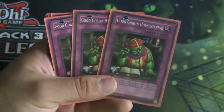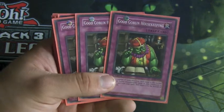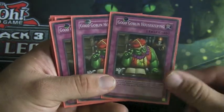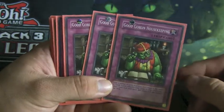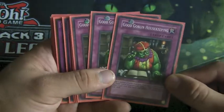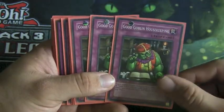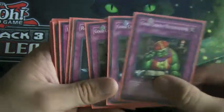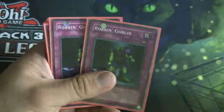Good Goblin Housekeeping used to be limited or semi-limited — I'm not sure quite why. Its effect is that you get to draw a card and then place a card to the bottom of your deck. This increases for each copy of this card in the Graveyard. So if you have one in the Graveyard, you get to draw two cards and only place one to the bottom of the deck. It's pretty cool. I run it at three — again, it's searchable. Rounding out our searchable traps, we run two Robbin' Goblins.